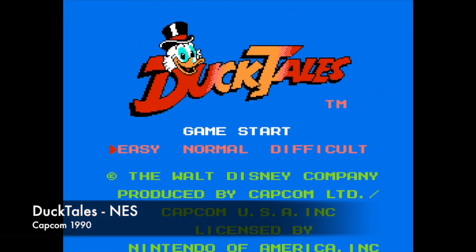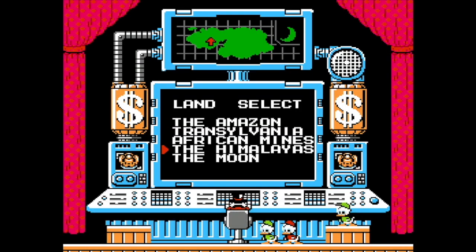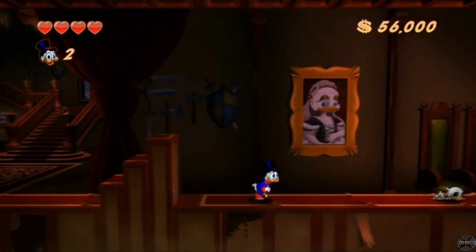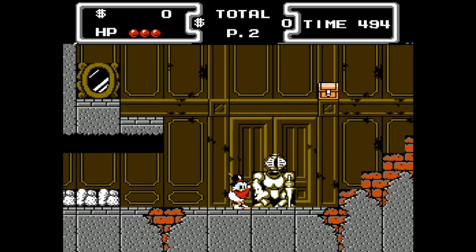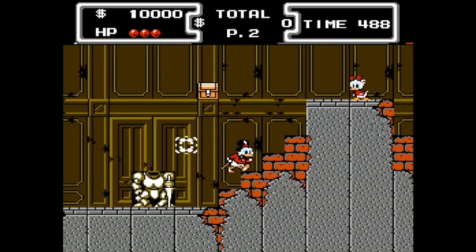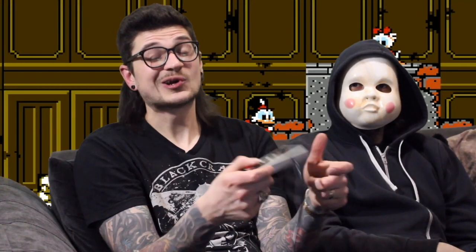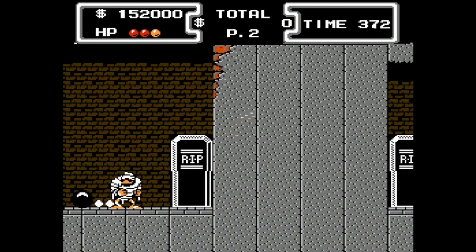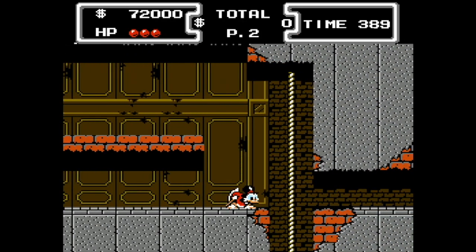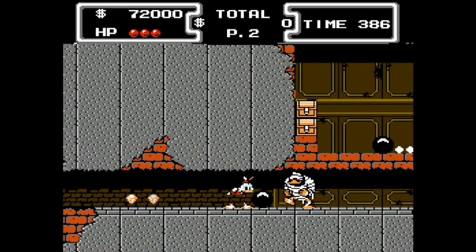DuckTales! This 1990 action platformer developed and published by Capcom, based on the Disney animated series, is an NES classic and even got a remake in 2013 that has since been discontinued in 2019. You play as Scrooge McDuck as he travels around the world and outer space in search of 5 treasures to add to his fortune. The Transylvania level was a lot of fun and makes number 7 on my list. Skellington ducks, ghosts, mummy monsters and the Beagle Boys haunt this level. Rescue your nephews, work out puzzles, collect items and use your cane to take out the enemies.